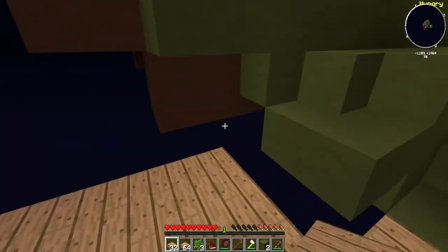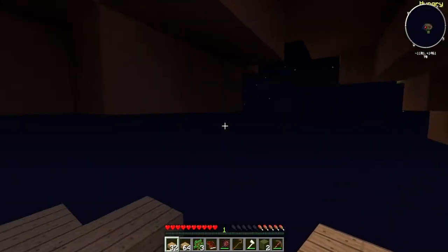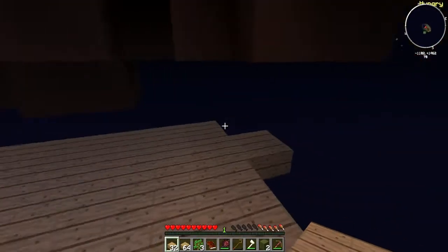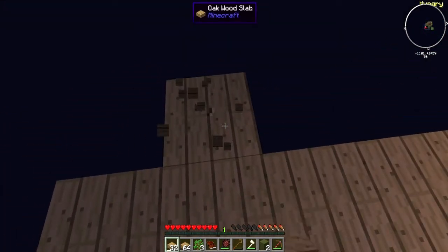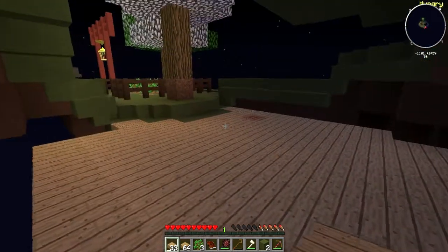I'll just put one more here. There we go, and I can make some fences to put along there. There's like a little archway — I might end up building a house down here underneath the island, but that might be cool. For now, there we go.